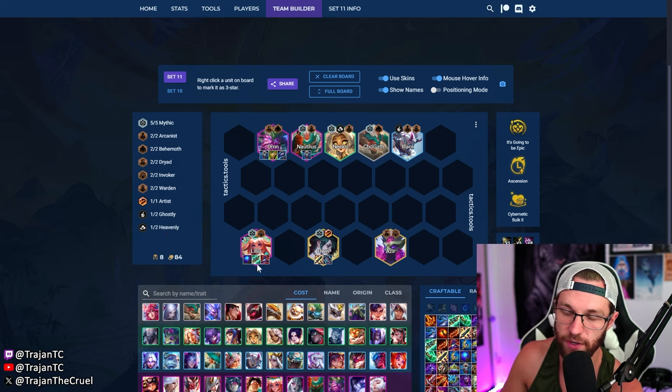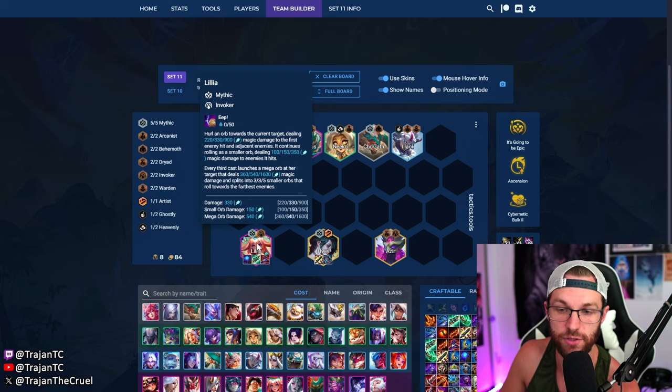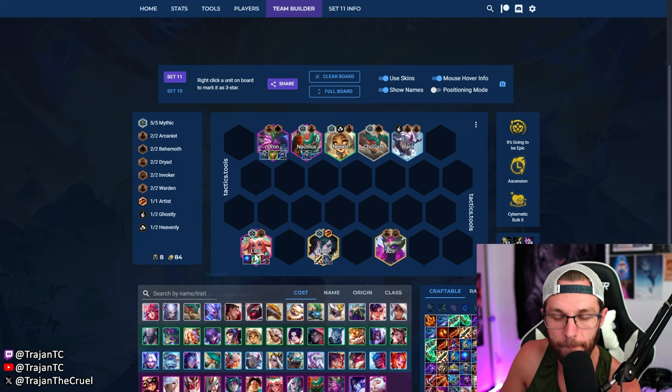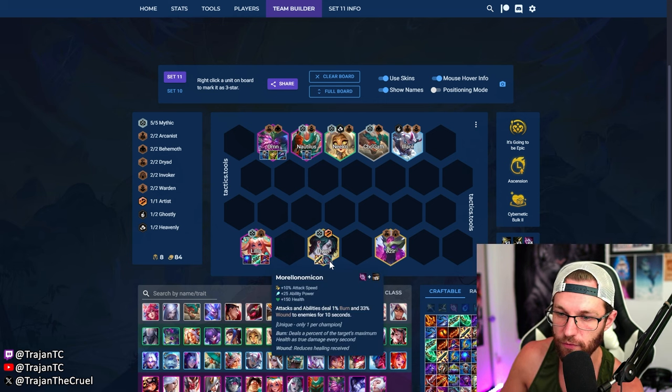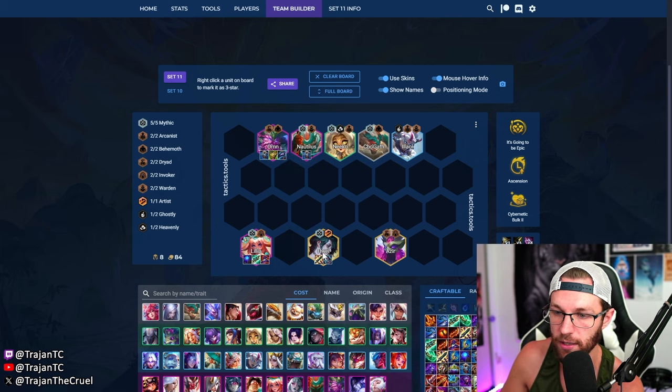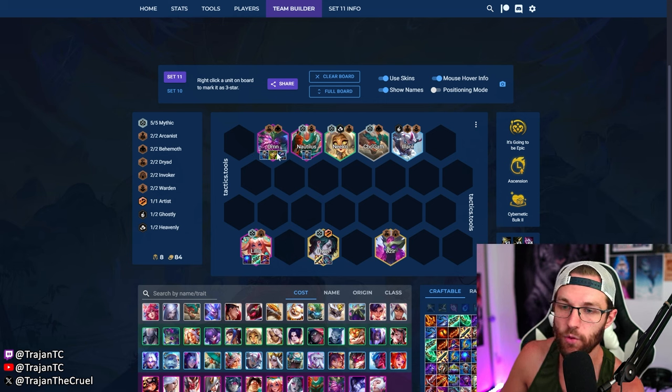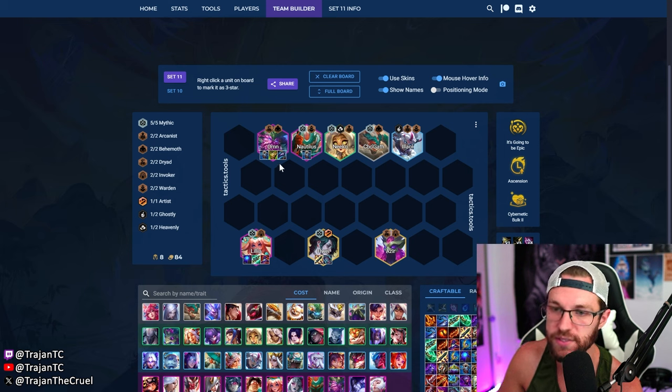Mana generation is even more valuable on the mythic variant since we're not playing four invokers, so Adaptive Helm or Sojin is good here. Look for Blue Buff primarily but Adaptive and Sojin can do work. We want to put utility items onto Hui — Static Shiv or Morello — and extra mana generation if you can. Before you hit Hui you can just play Kog'Maw, since he'll likely be holding Lillia's items. We main carry Lillia, off carry Hui or Azir, and stack tank items onto Ornn and Nautilus. Ornn prints items for Nautilus, who benefits the most from the mythic trait.